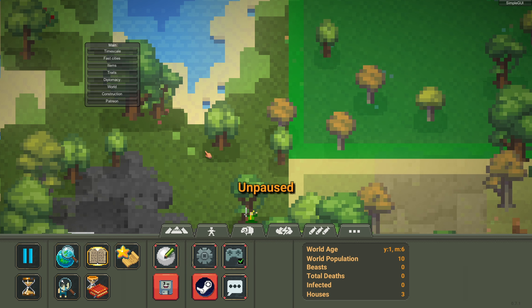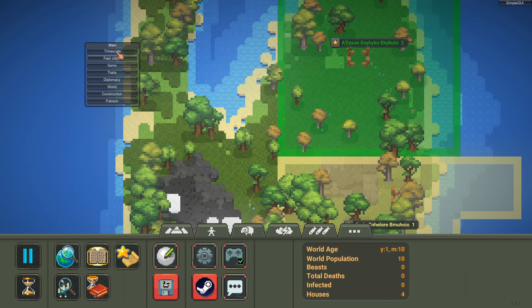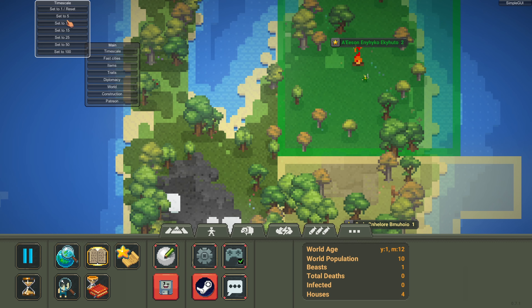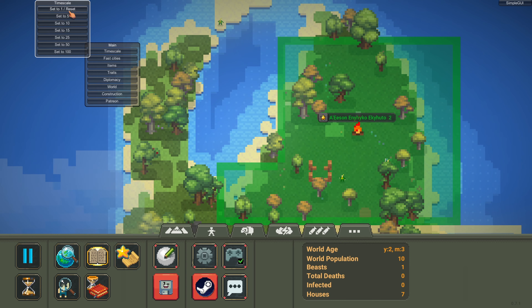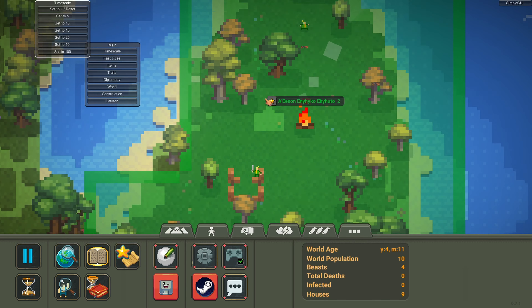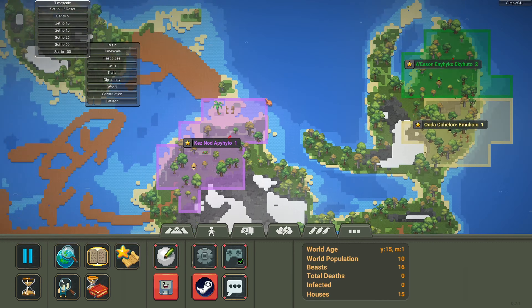So let me just let them run now. You've got timescale — this is cool. I think this should be in the actual main game, not just something that's in this mod. If you click on this you can alter the speeds; one is normal. These are all sped up in increments, but the best speed is 100. Watch this — if I stick this on 100, look at this, this is so good for just building it up quickly.